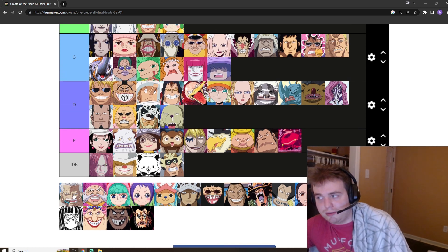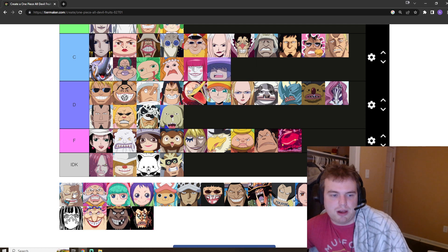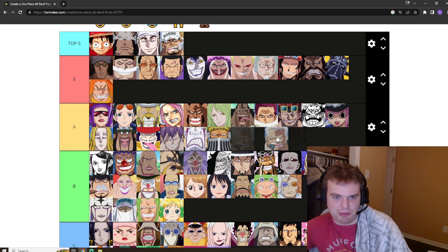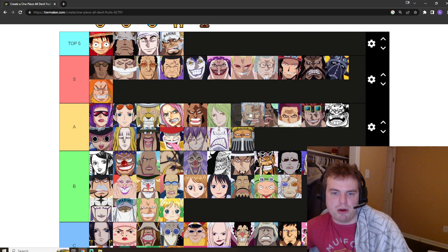Smoker's got the smoke Devil Fruit — makes sense with his name. It's good, it's a Logia. It's not like an offensive element or anything, but it's a very capable Devil Fruit. Do I think it's better than Monet's? Better than Caribou's? We'll put it right there. These three kind of occupy the same space in my mind.